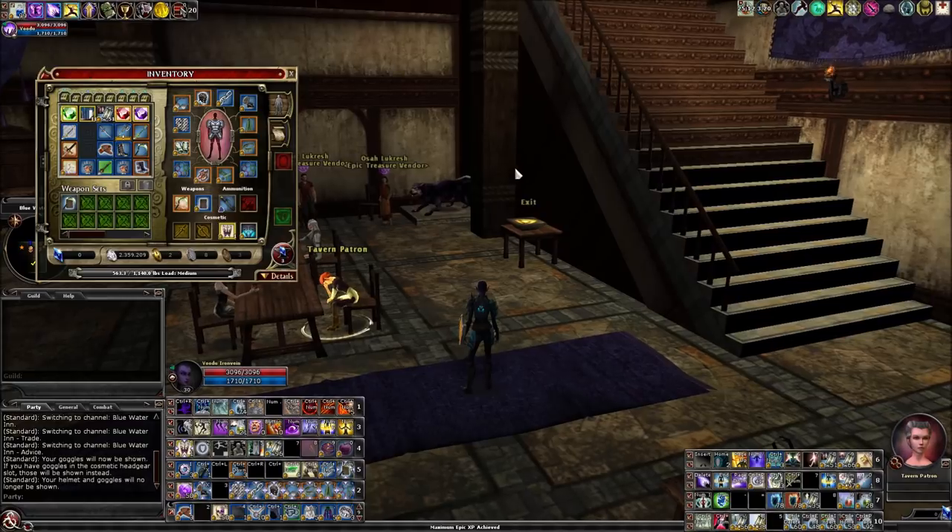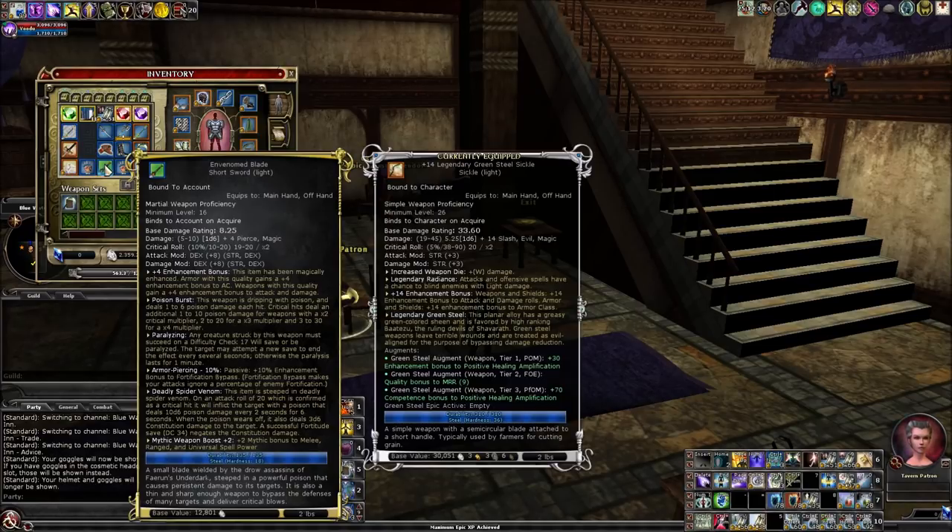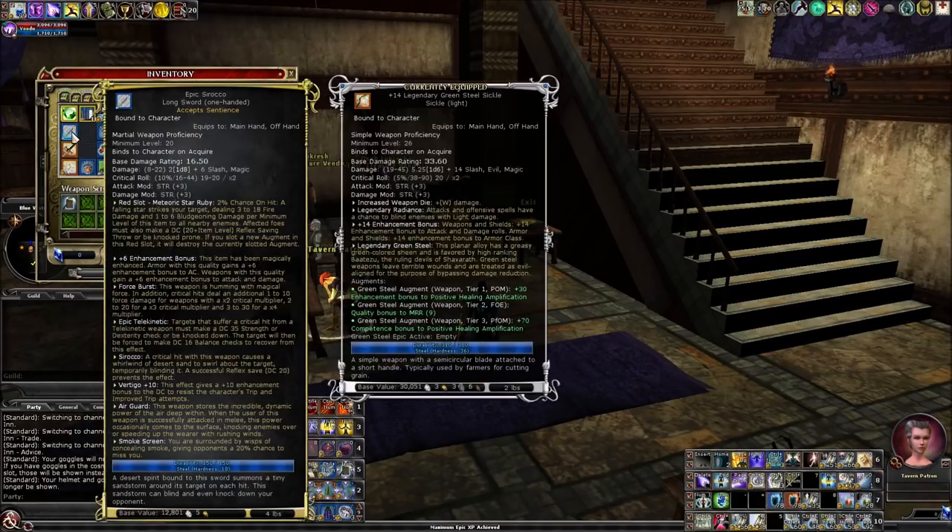Let's show you how these work. Your sentient jewel is just a way to make an existing weapon better. You can use it on most level 20-and-up weapons, but not crafted weapons like Thunder Forge or Legendary Green Steel. If your weapon will accept sentience, it will say 'Accepts Sentience' right at the top of the item. For example, the Celestia says 'Accept Sentience,' but Venom Blade is only level 16 so it does not. Even old-school epic items — like an epic Sirocco — accept sentience.